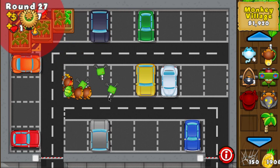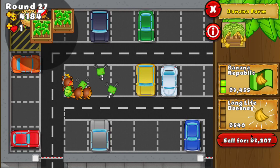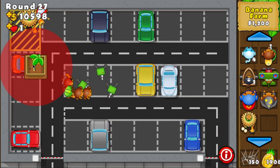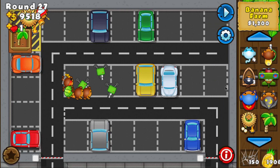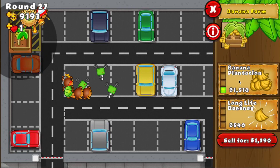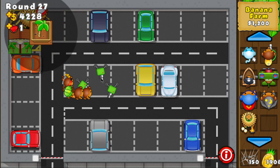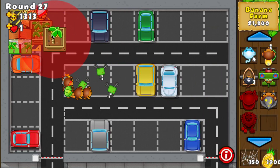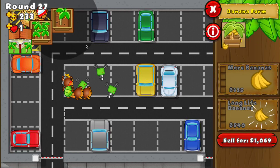I already have lead-popping power because of the Dart Monkeys — their darts are explosive thanks to the special building. Now I can drop a village here. With the village, everything is discounted. The best thing to do is sell all these farms and replace them in range of the village — so when you buy upgrades they cost less. I'm going to get a 3-0 farm, then a 2-0, then a 0-0.